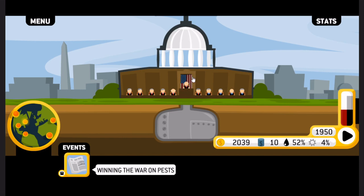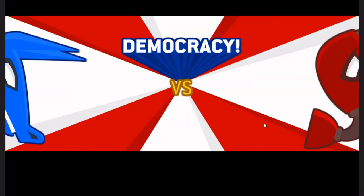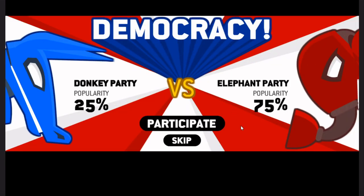This guy is represented to be the president later on. US politics — the accuracy of US politics aside — let's have ourselves a vote. The donkey party is 25% popularity, the elephant party is 75%. So we're going to participate and help out the elephant party, but then also give a little kickback to the donkey party.